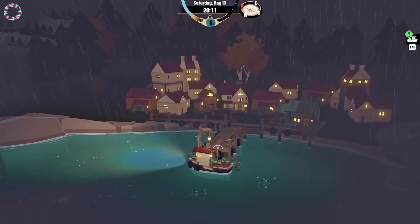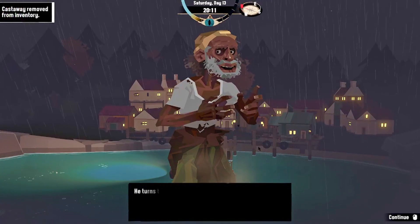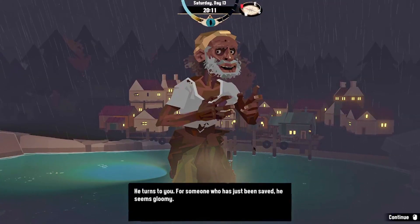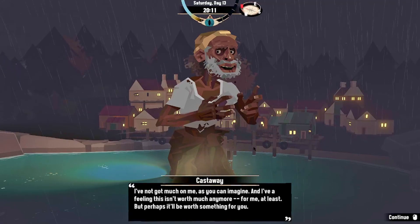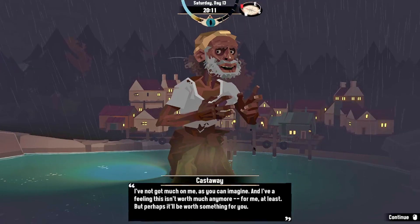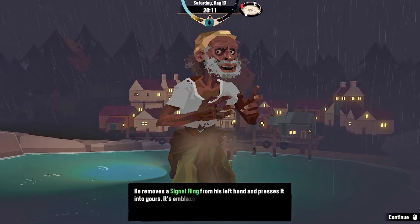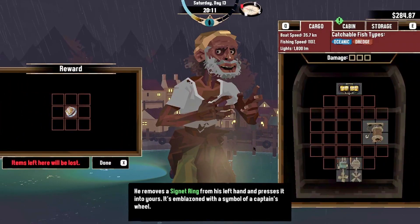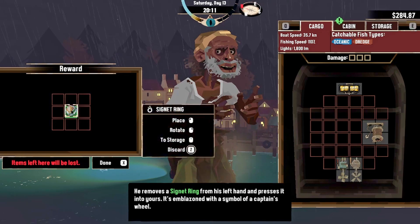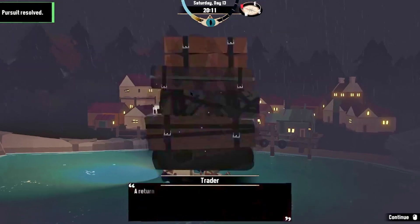Okay, let's drop this guy off. 'The sweet rank smell of civilization — I think I could never miss it.' He turns to you. 'Not much on me as you can imagine, and I'm feeling that isn't worth much anymore, for me at least — but perhaps it'll be worth something for you.' He removes a signet ring from his left hand and presses it into yours, emblazoned with the symbol of a captain's wheel. 'Onto better horizons — farewell, friend.'